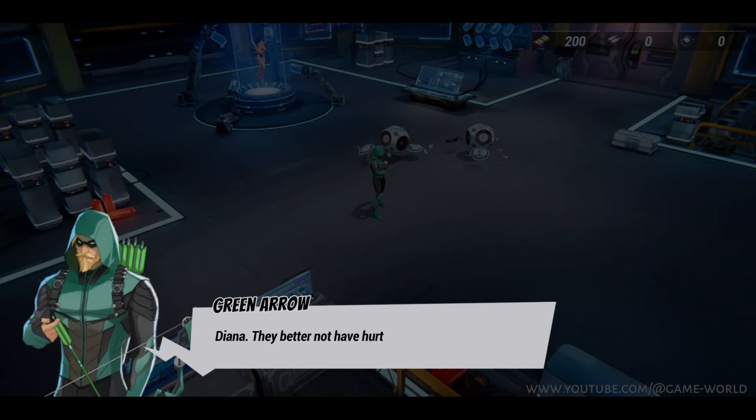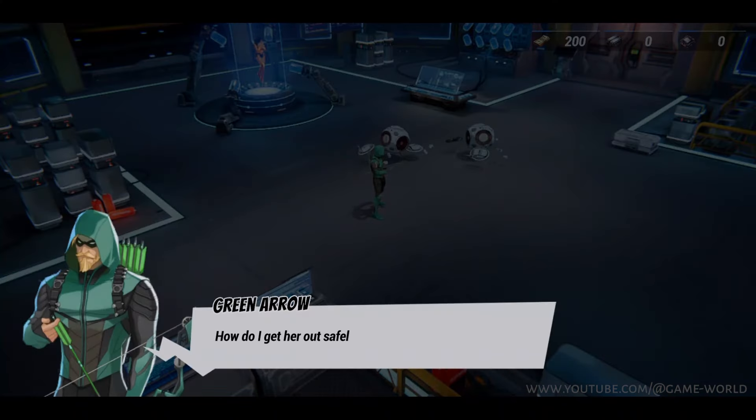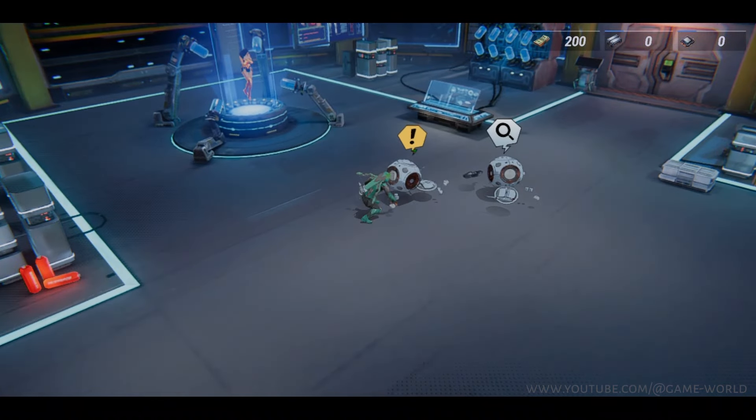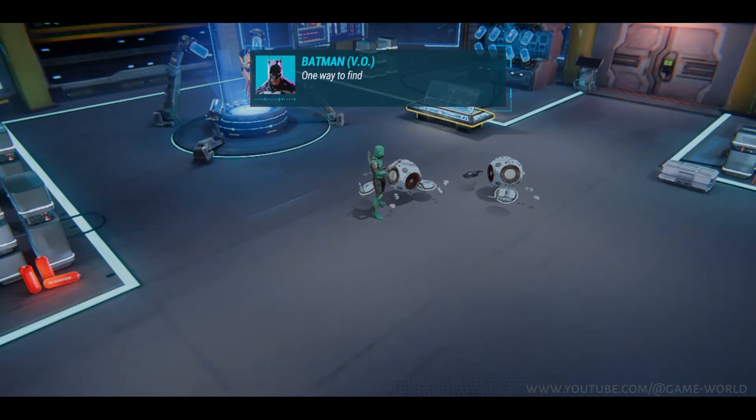Diana! They better not have hurt her. She's just in stasis, but if you destroy the machinery she could be injured. How do I get her out safely? There should be an access key — possibly in those robots you blew up. Got it. You think it'll work without raising an alarm? One way to find out. Take it to the instrument panel.